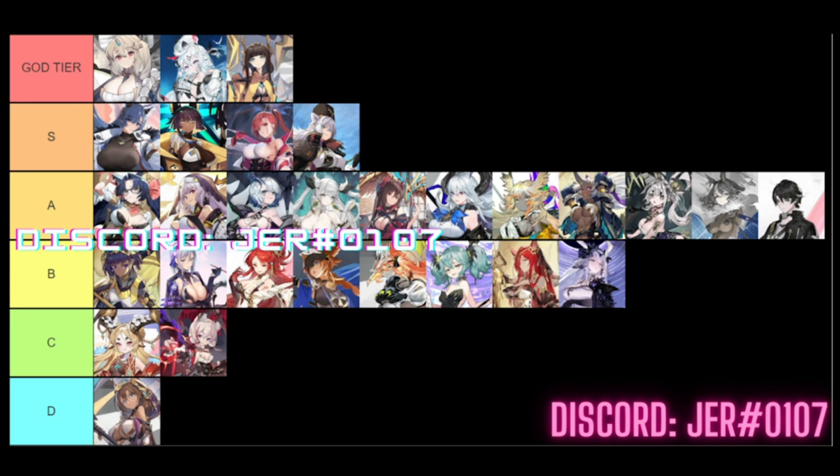Next tier is S tier — we only have four. Starting with the best tank in the game, which I can personally attest to: Yulia. When enemies are taunted by her skill they are first to attack her even if the attack skill is AoE. She also gains damage reduction from her passive. She is the best tank — I switched from Set to Yulia and never looked back.